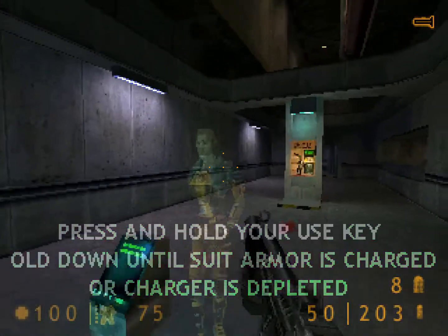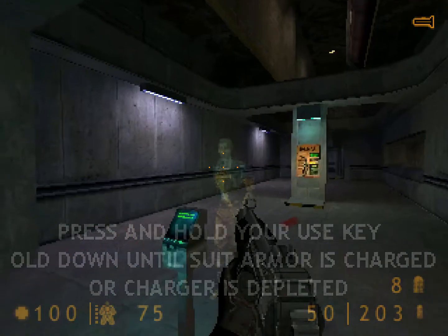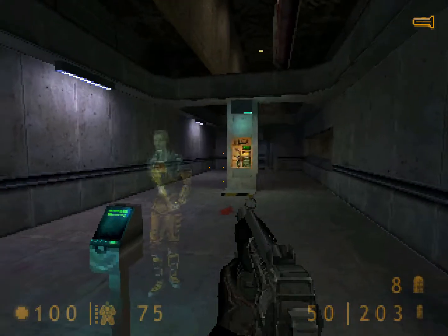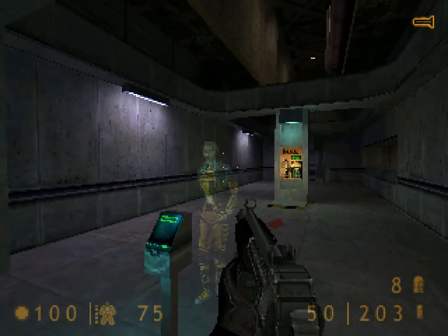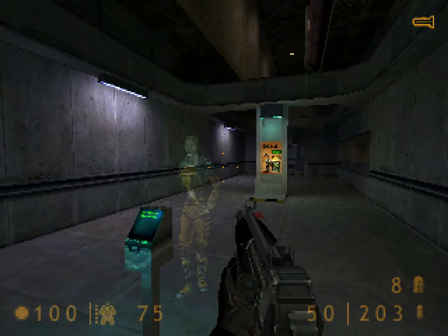This is the charging unit for your hazardous environment suit. When you are running low on power, step up to any charger and press your use key. Your suit will recharge gradually until the charge unit is depleted. Individual batteries may also be used to charge your suit.